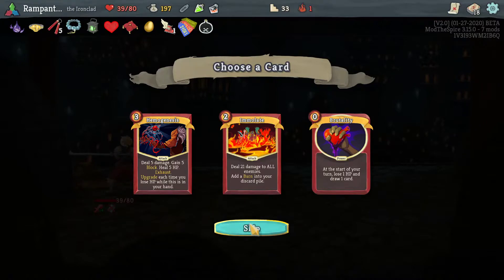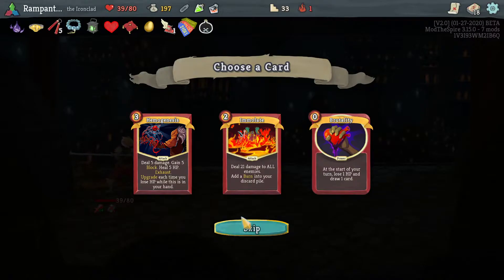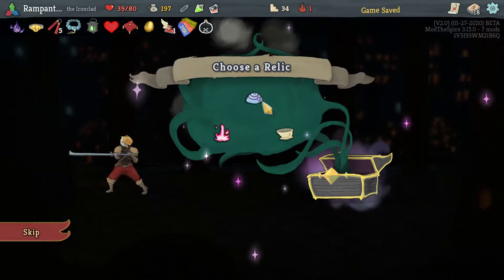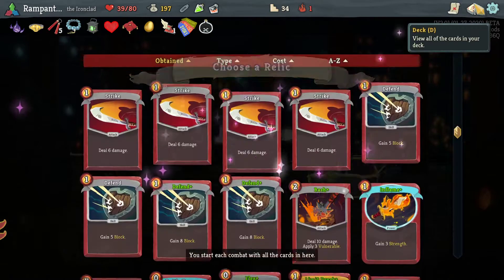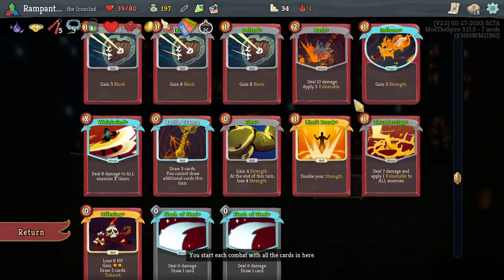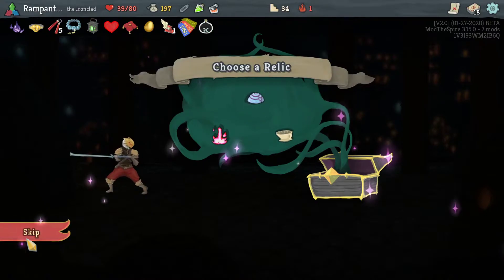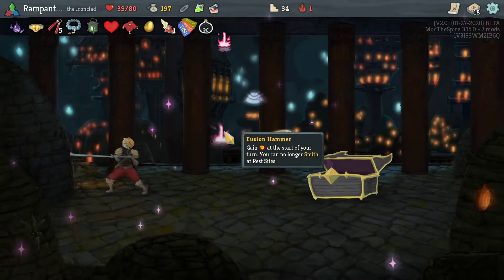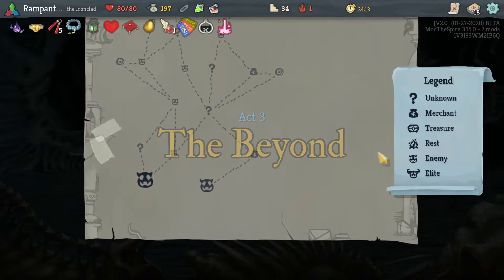That is interesting, that is very interesting. I'm pretty sure this scales with damage, this scales with dex, and this doesn't scale at all. It costs way too much to play though. I think I'm fine with Fusion Hammer — I can no longer smith. Normally I would be more than fine going with this deck to fight anything, really. But there's a lot of new cards from Replay the Spire, and I do need the extra energy. Surprised it's not a Time Eater fight, by the way.